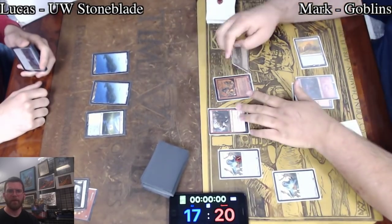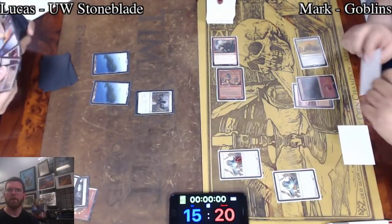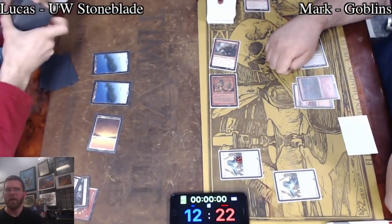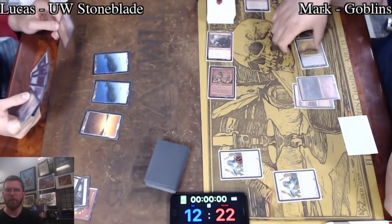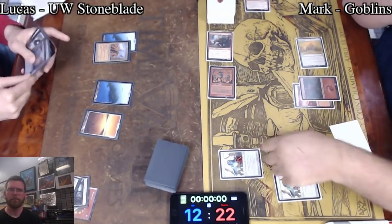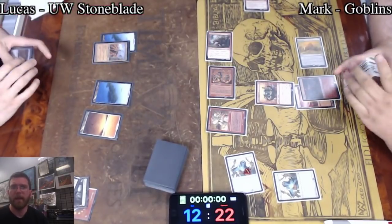Meaning equipment's going to be a very difficult path forward here. I believe we've got a Swords to Plowshares off of a Basic Plains, presumably. And three more damage coming in. Snapcaster Swords likely the next part of the equation as long as Mark plays a particularly Swords-worthy Goblin. Even if he doesn't, it might just have to happen to get that Umezawa's Jitte down. And another Aether Vial, along with a Matron into Ringleader. Ringleader threatens to swing a ton of card advantage back in Mark's direction.